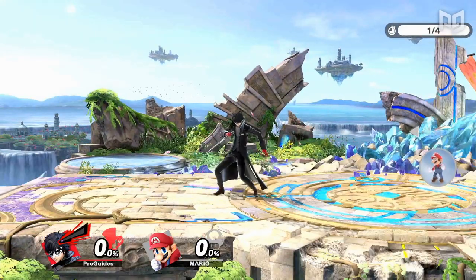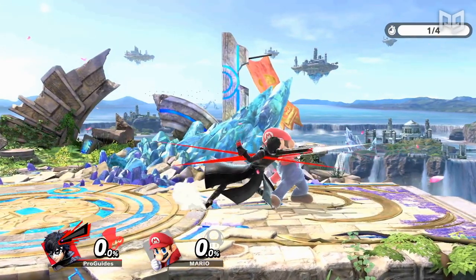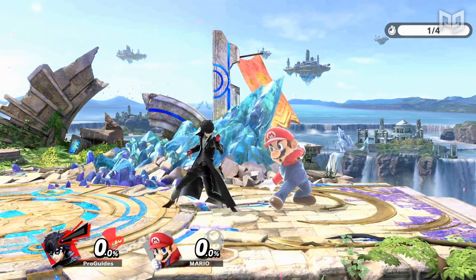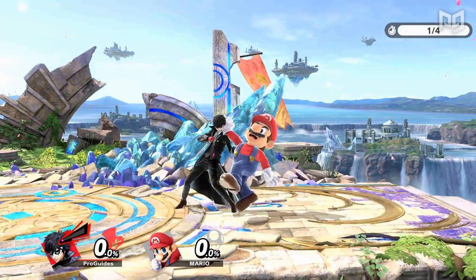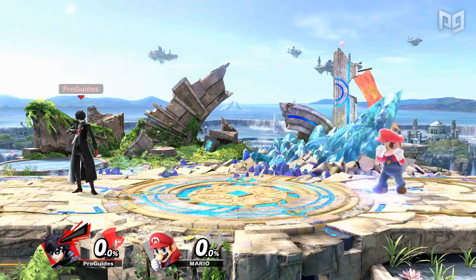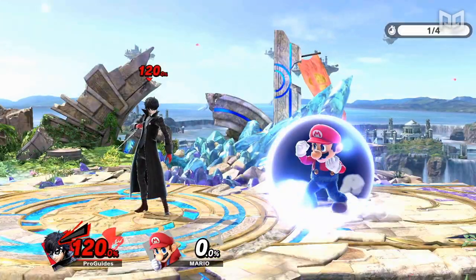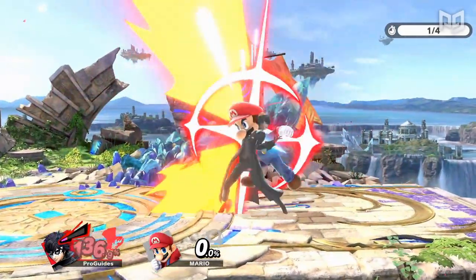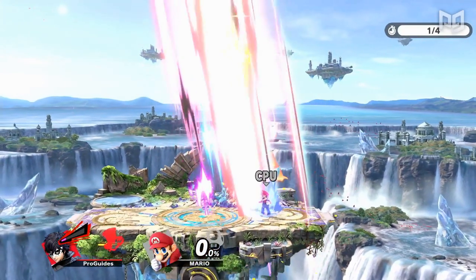Another big factor is your spot dodge. Spot dodging in general adds a timing factor to the rock-paper-scissors metaphor, because it actually beats both attacks and grabs, and only kinda loses to shields. In Smash Ultimate, spot dodging is pretty broken too, as you can cancel the end lag a few frames early with an attack. When you take a move that beats grabs and can be quickly attacked out of and put it together with a laggy grab, you create a scenario that makes grabbing even riskier.